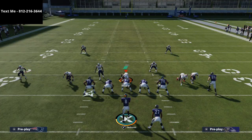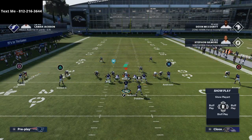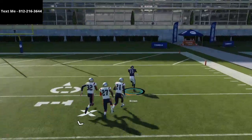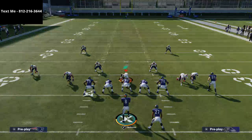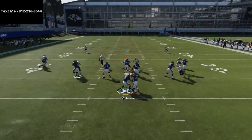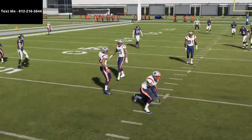They're going to drop their linebackers as a user, and while you're working your other route combinations, the route to Marquise Brown is going to beat man over the top. As you can see, we're able to beat that Cover 2 Man defense over the top for a one-play score. You want someone with 90-plus deep route running there if you can, but really all you need is speed.